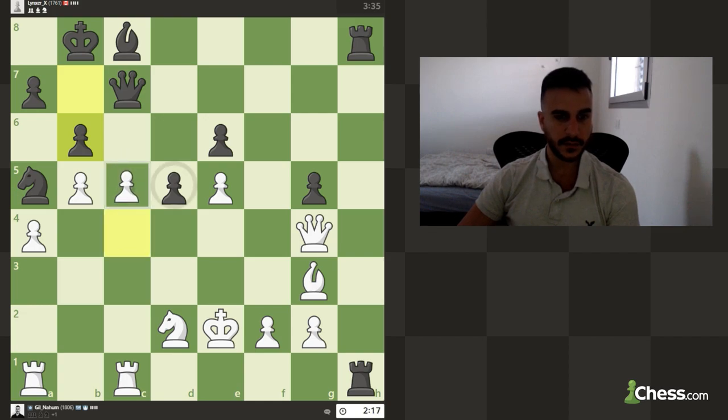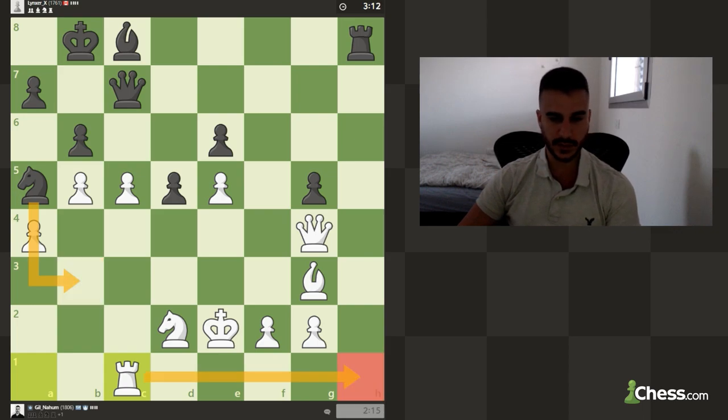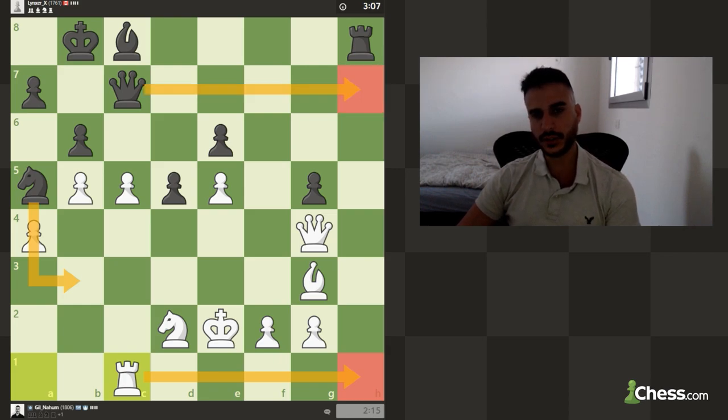Let's try to open the position now. If he's not going to take, I will push this pawn. If he's going to take, I will try to win this pawn when possible. I can move the knight — if you play knight b3 in the previous position, we can always exchange rooks so it's not so dangerous. He might try to put some pressure on my position.